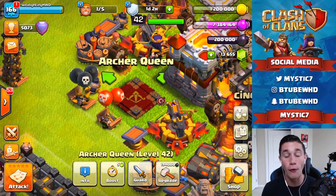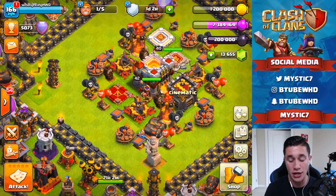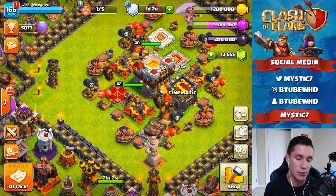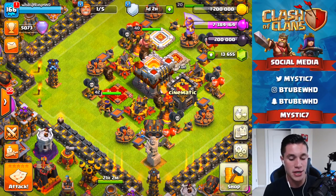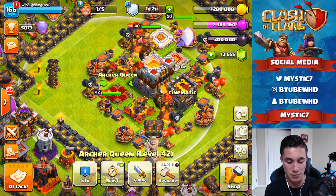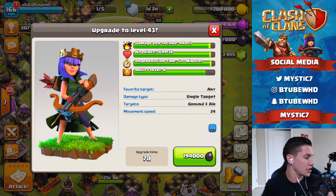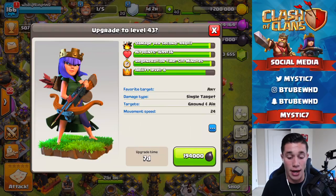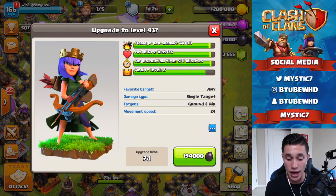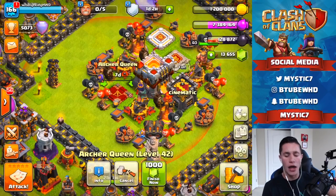With 200,000 dark elixir we'll be going after our queen again, getting her to level 43, moving her much closer to level 45, which will be our first ever maxed out hero. We don't have any level 45 heroes and I would love to get that next queen's ability because the queen is a beast. Look how fine she looks right now — she's an absolute tank. Her AI is still a little iffy but I would love to get her ability over to level nine.